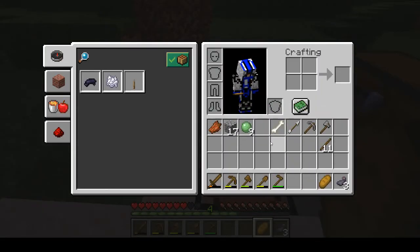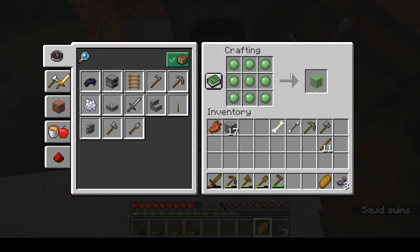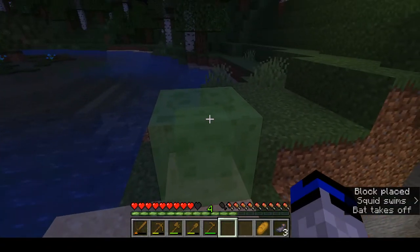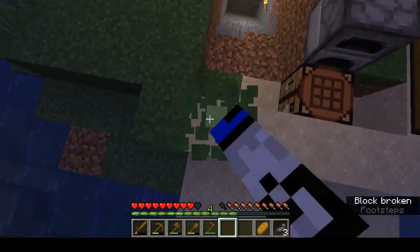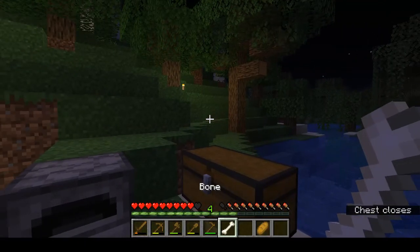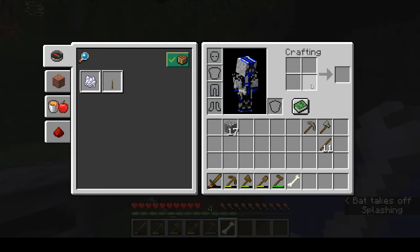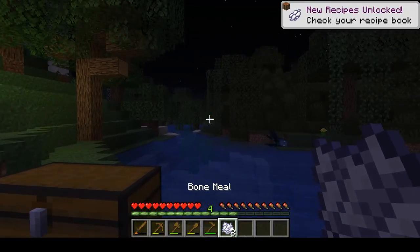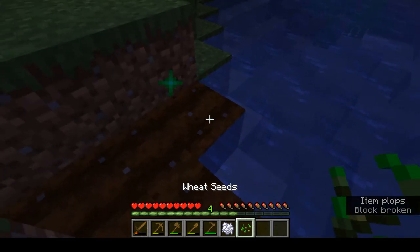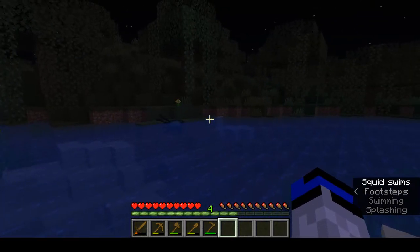Skeletons drop arrows, bones, and occasionally their bow. We have enough slime balls to make a slime block — you can bounce on it, it's a very fun block, but it can also be easily broken. Bones are very handy, especially early on. Put a bone in your crafting grid to get bone meal. Bone meal is used to accelerate crop growth — as you can see, we just grew some wheat. Very handy for farming.